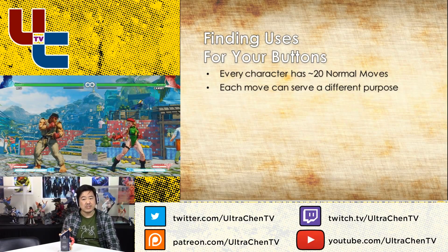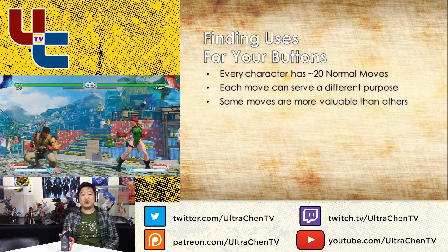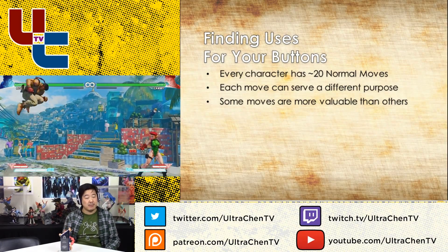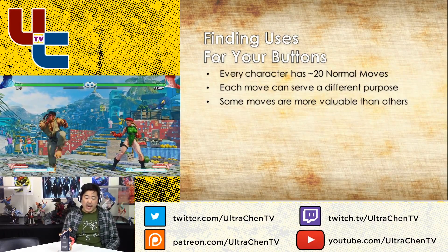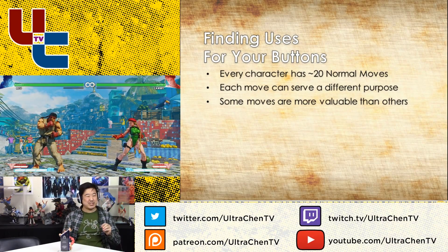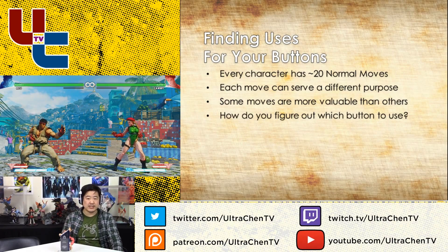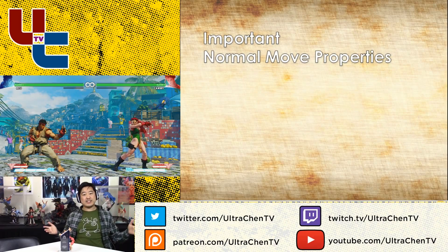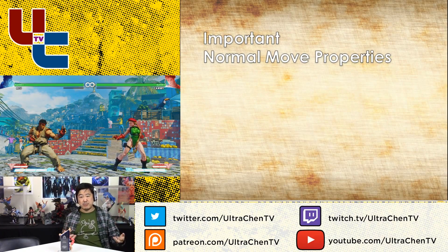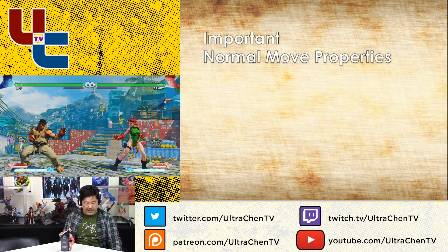How did players figure out what buttons to use? Obviously some moves are going to be more valuable than others. Even though you have like 20 normal moves, some of them you may not use a lot. Some of them you may not use practically ever — especially for jump attacks, there may be some buttons that you just literally never use. And then some of them you are going to abuse the hell out of. Not all moves are created equal, but you'd be surprised — almost every button in this game does have a purpose. So I am going to classify basically 10 different move properties that, in my opinion, define the point of a move.